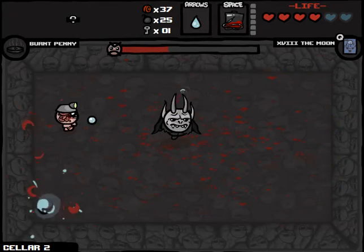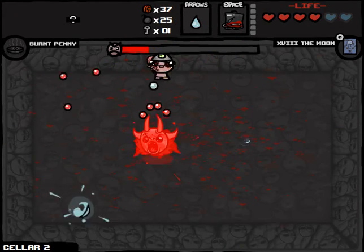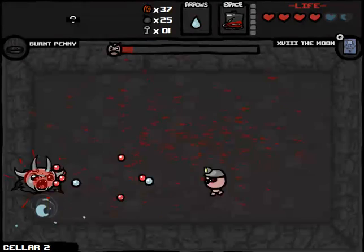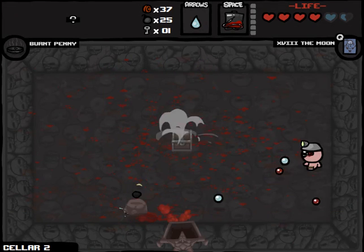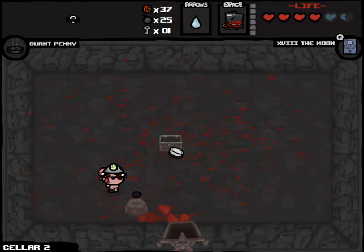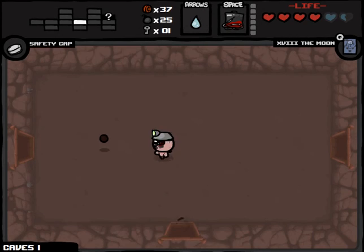Hopefully Krampus drops some health and I don't take any extra damage — that means more IV Bag plays. We're just going to finish Krampus off here. Safety cap gives more pills. I think that's better. Burnt Penny's been very good to us, but more pills is better because we're Cain and Cain always gets good pills. So we'll abandon Bob's Rotten Head, take our IV Bag, and move along. We have the map now so we know where the secret room is, and we also have the Spelunker's Hat.